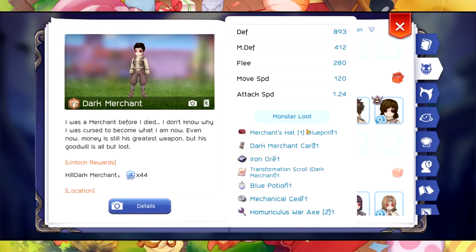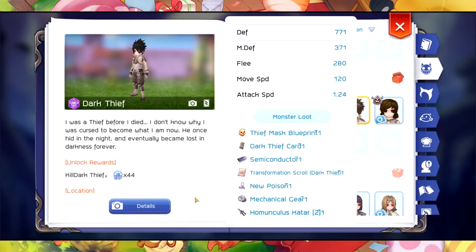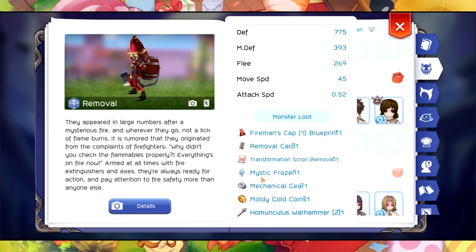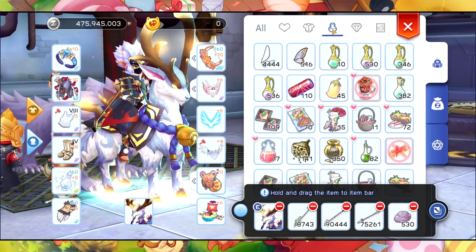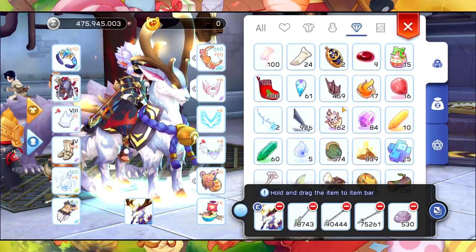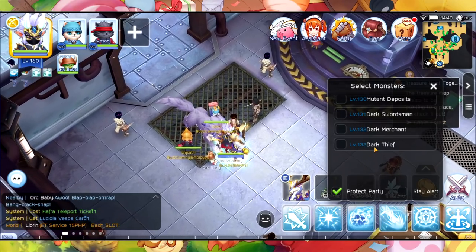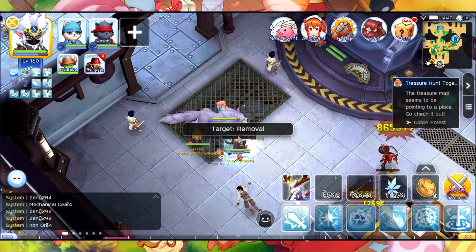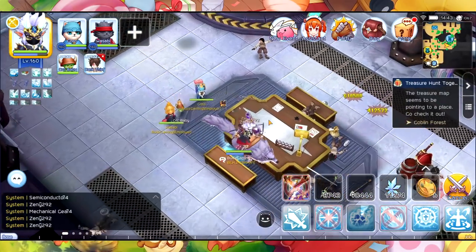The next one is the first floor, Basement 1. We're going to attack all three monsters. The drops in here are the moldy coin, the semiconductor, and the iron ore - these will sell fast in the exchange. You should try to sell those, you will have a lot of zeny.